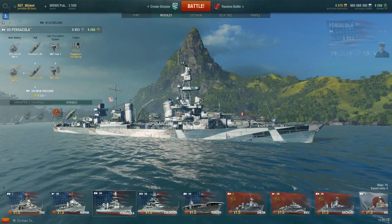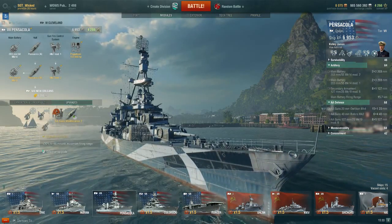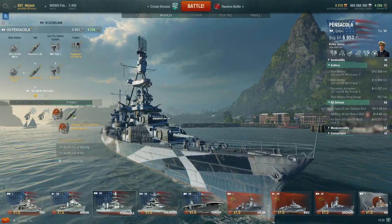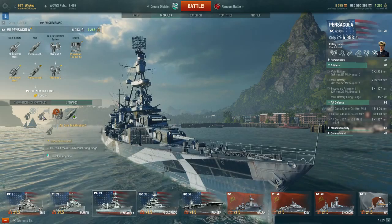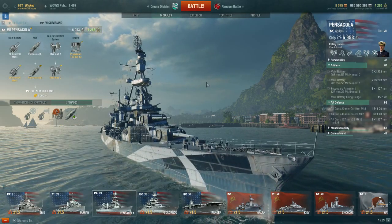I'm trying to see what's the difference on this test server. As you can see, we have installed the anti-aircraft gun modification ship.